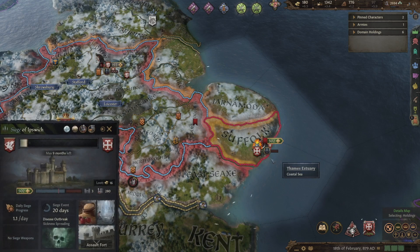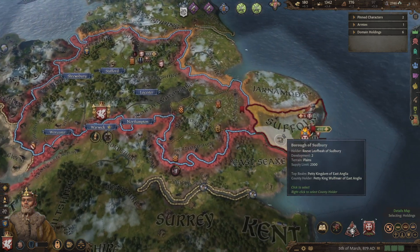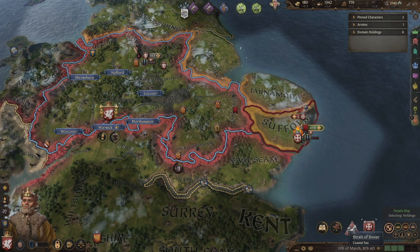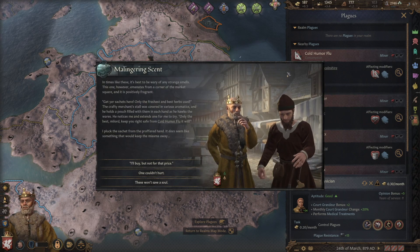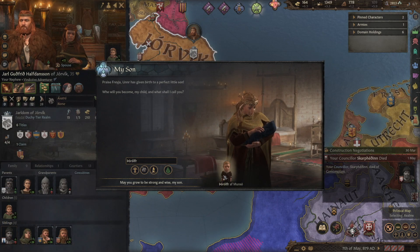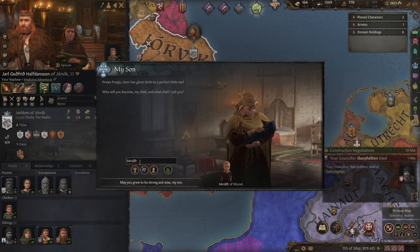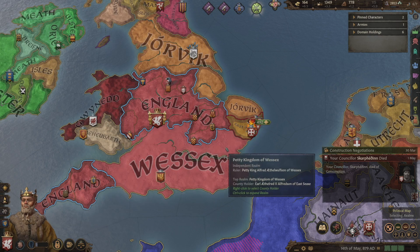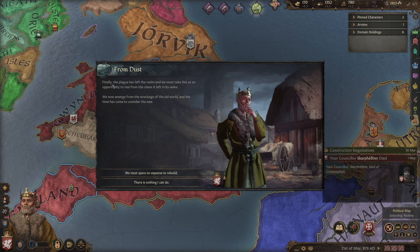We will let the siege of Suffolk go forward — nine months left. See if we can take this county of Yeraldum and add it to our kingdom. It also looks like the cold humor flu is subsiding, which would be very good. And then — we had a son! I didn't know she was pregnant — our wife died and we picked up a new wife. We've been busy with wars and stuff, easy to miss. His name is Ballrolf. May you be strong and wise, my son. And finally, the plague has left!